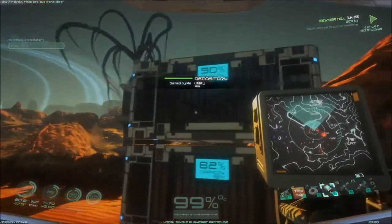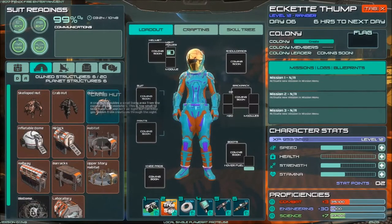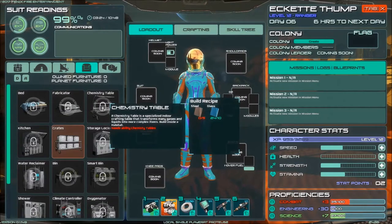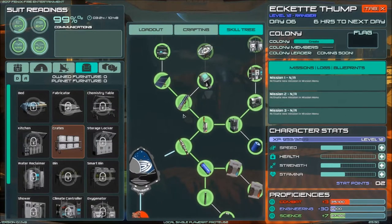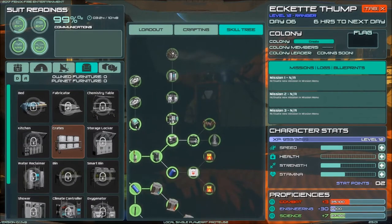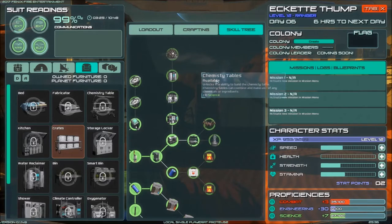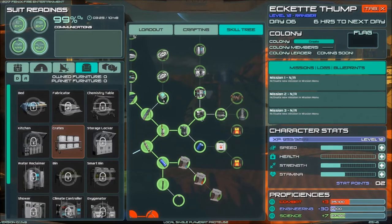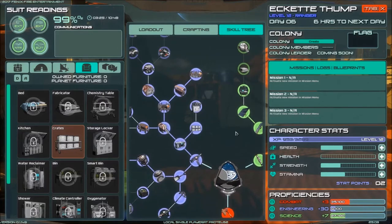For that we're going to need a depository. I'd like to get a chemistry table over there as well, but I don't think I've got that unlocked yet. I have not, and I bet I don't have the skills for it — somewhere way down some other path of the science tree. Actually, it's only ten science points and it branches off from the printer.